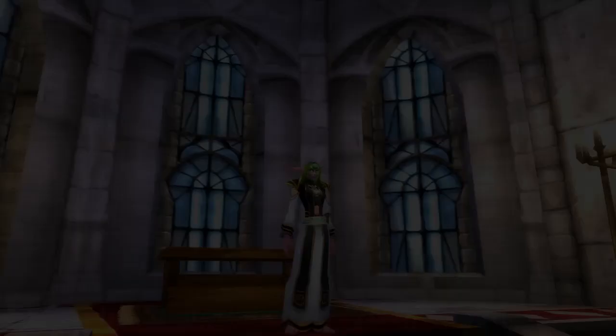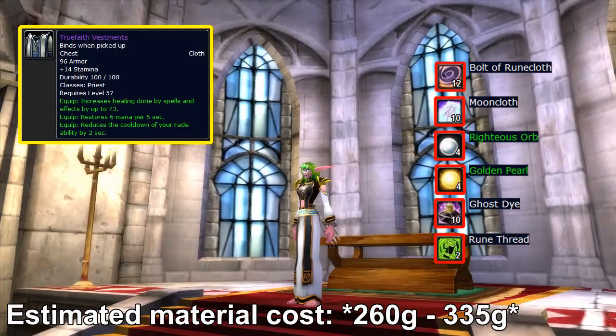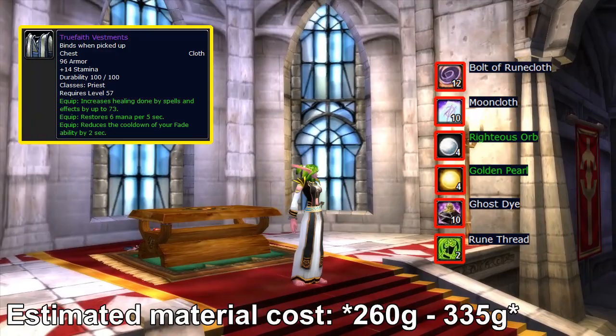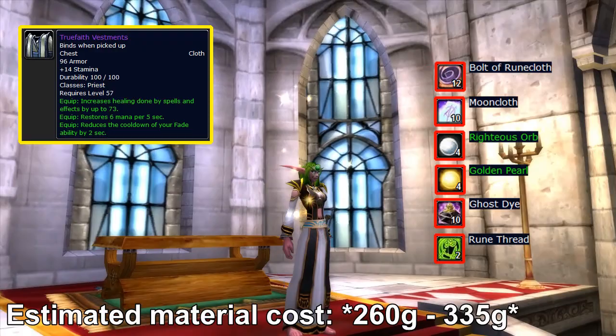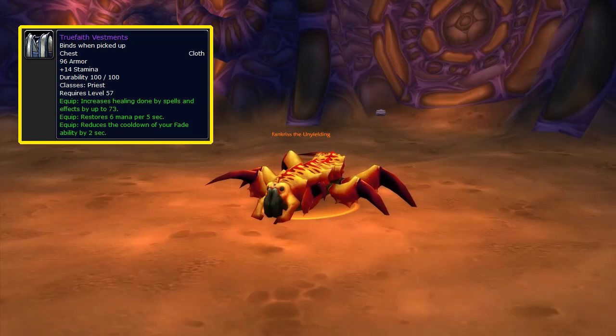For our third class-specific robe of the video, we have the Robes of the True Faith Vestments for priests. It's a genius chest piece with plus 73 healing power, it restores 6 mana every 5 seconds, and it reduces the cooldown of your Fade ability by 2 seconds. I'm not sure how often you use Fade as a healer, but the 73 healing power alone makes the True Faith Vestments top tier. I believe it's first replaced by the Robes of the Guardian Saint from Vaelastrasz the Unyielding in AQ40, so you'll be keeping it for a long time.